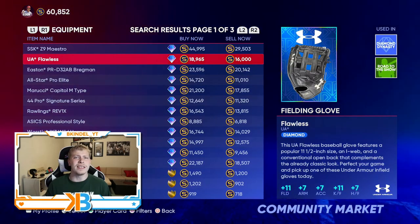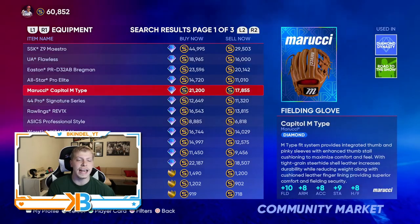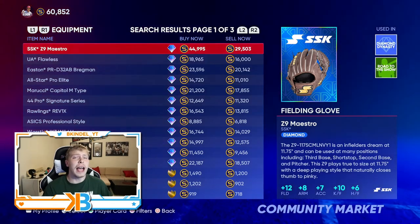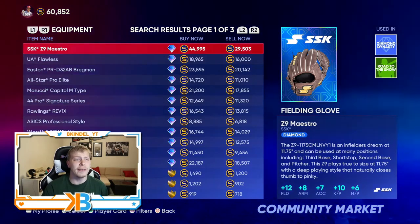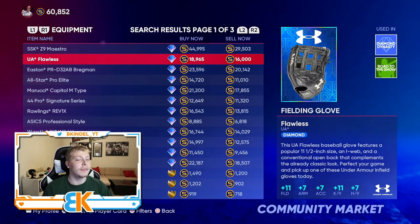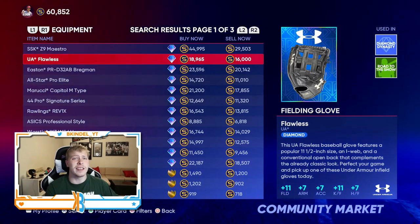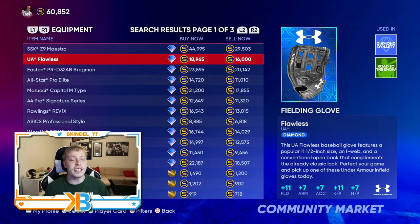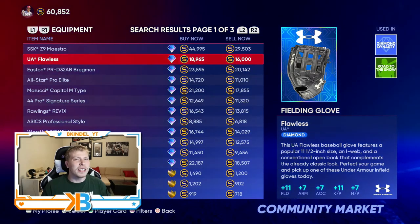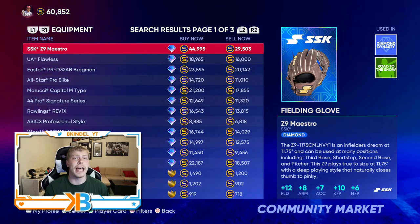A lot of this depends on what position you play. If you're a pitcher, look for something that gives you hits per nine and Ks per nine. If you're an infielder, look for big arm and fielding boost. I think 45K is insane for a glove, even at 30K sell now, when you have the UA Flawless right below it going for 16K sell now. You're only losing minus one fielding, minus one arm, same arm accuracy, plus one Ks per nine, plus one hits per nine. So for pitchers this one is great, but even on offense you're saving a fortune and only losing minus one fielding and minus one arm — you really won't notice that difference. So in my opinion, the UA Flawless is the way to go.